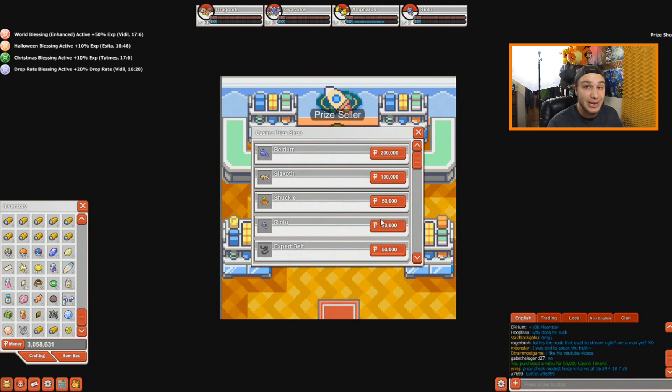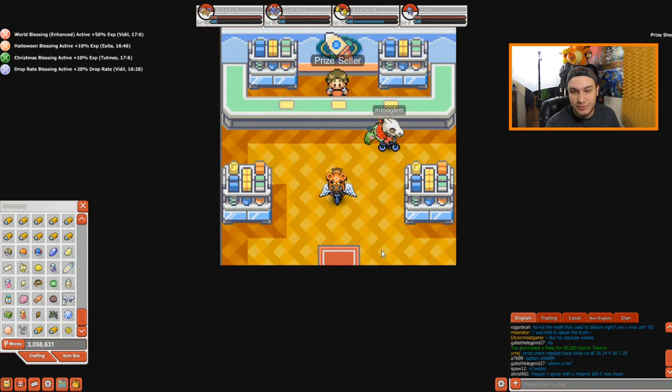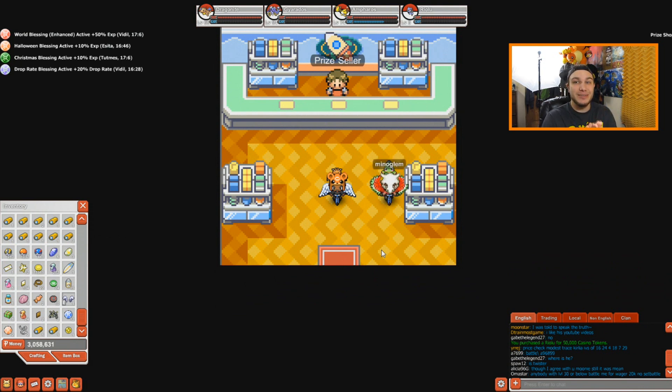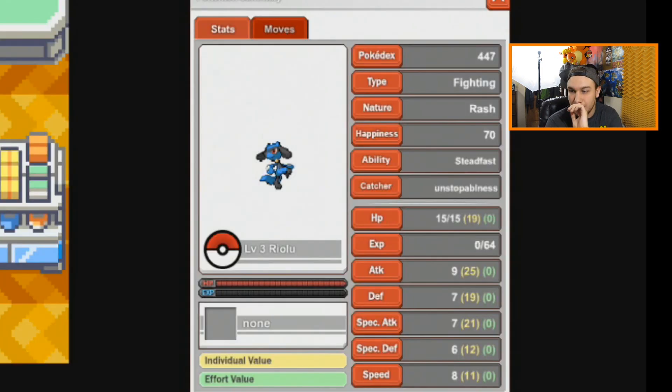50,000 tokens is a lot of money. We still have 11,000 tokens left, but that's fine. Let's go ahead and check the nature — I'm really nervous to see what it's going to be. Adam nature is one of the preferred ones. We got a rash nature. What is up with that?